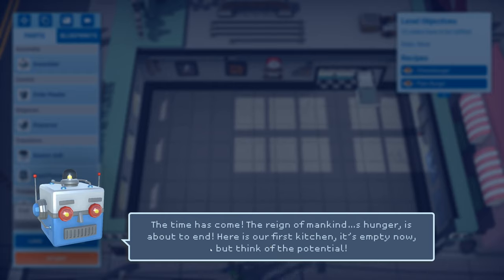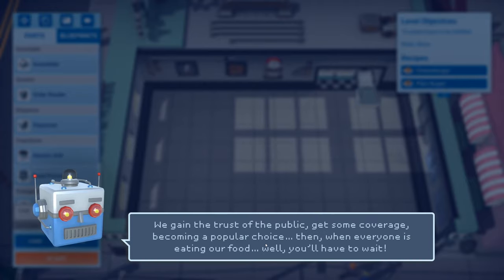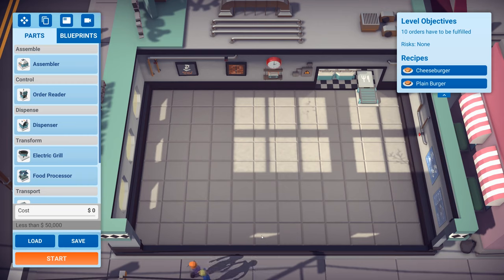Here is our helpful friend who wants to take over the world by preparing food. Let's just ignore what he says. Now on the left-hand side we've got things we can construct, and then we've got a layout. It's a grid layout - you might think it's straightforward. So we've got to think about how to actually lay out our factory.